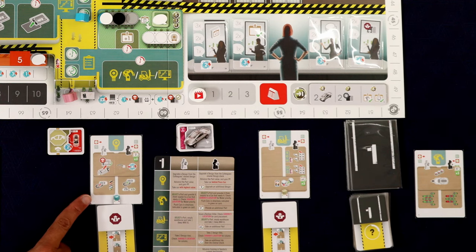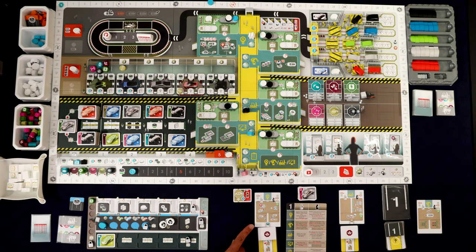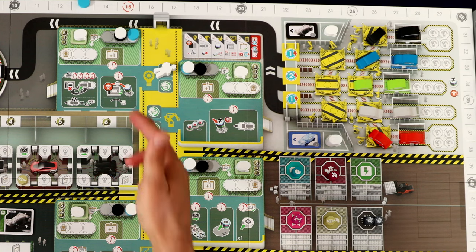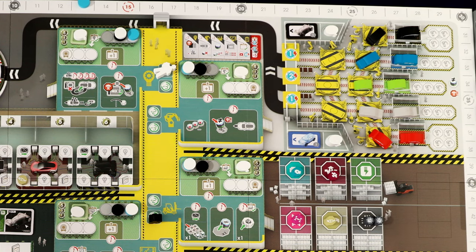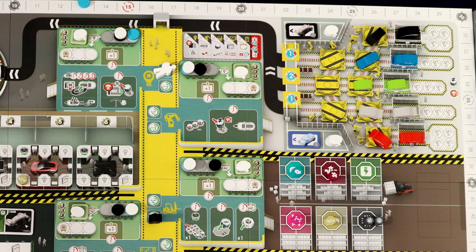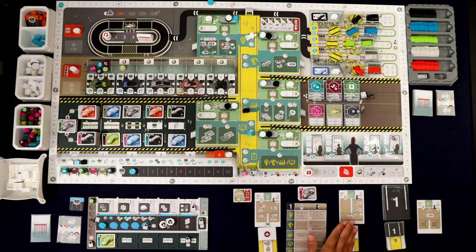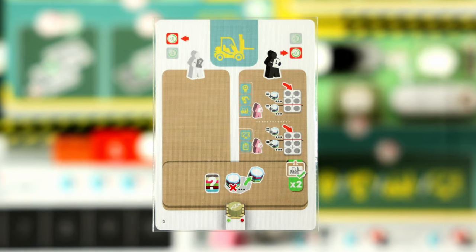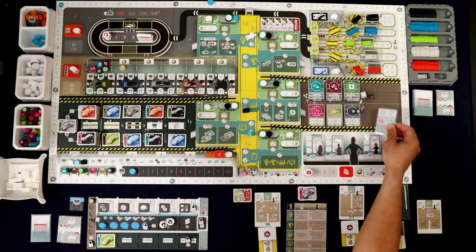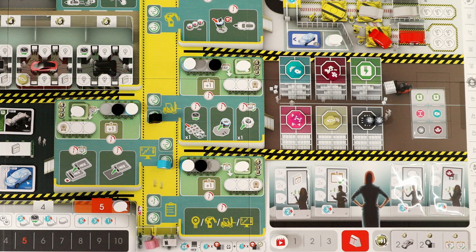The card also shows that if there was a car on the test track, they would take it — but there isn't one yet. That's Tertze's turn; we lay his token down to show he's resting. Vital Lacerda is next. First he advances on the training track — easy to overlook that. Then he fills up the warehouse with parts by grabbing a Kanban card from the top of the deck. Every Kanban card has one part doubled up; in this case, batteries.